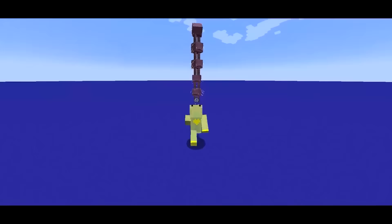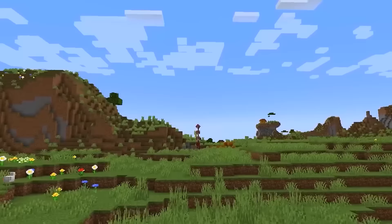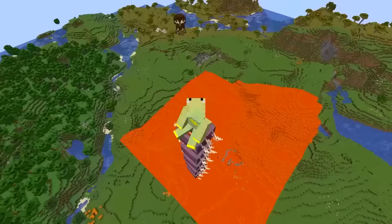The pentastrider is actually the fastest creature in all of Minecraft. But it doesn't go forward — instead it goes upwards. Hooking the bottom one with a lead and riding the top strider causes you to burst into the sky.